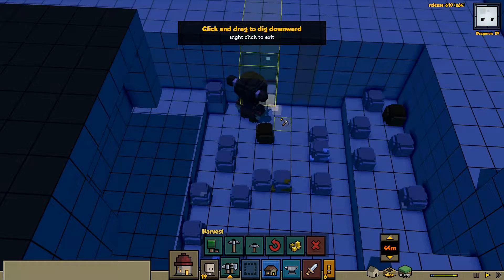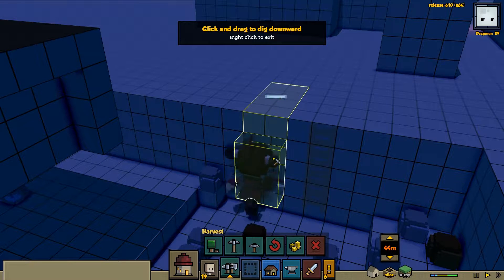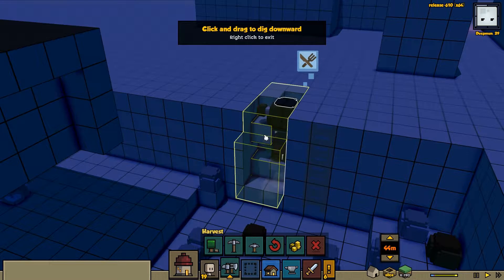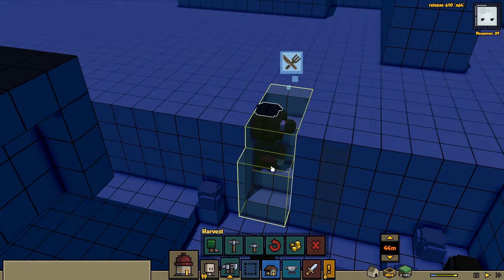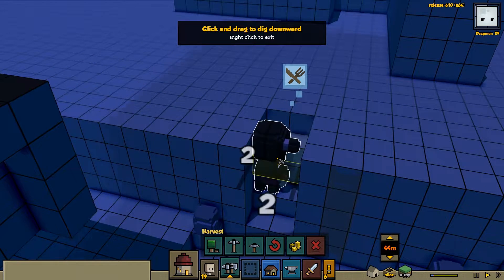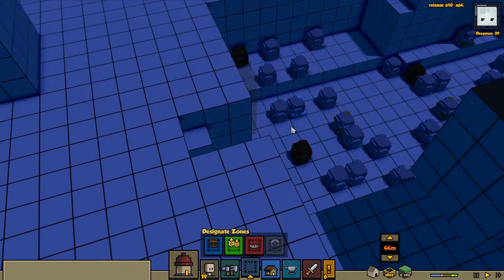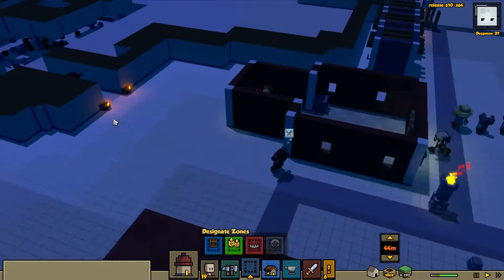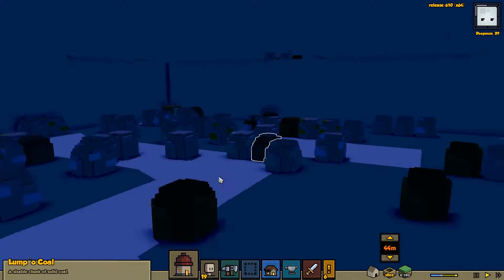We're gonna stay with this until we make sure she's safe. Cancel this and redo it I think. Oh — she's up! She is out, we saved her! We did it guys, I'm so proud. It looks like we probably have a lot of resources here so we shouldn't really need to mine anything for a while — we've got a lot of ore and clay.